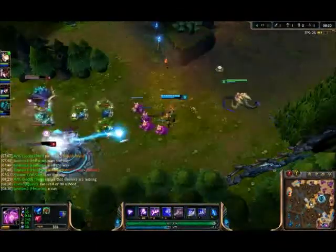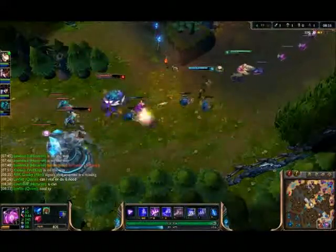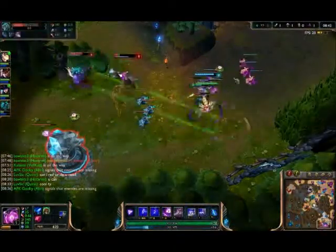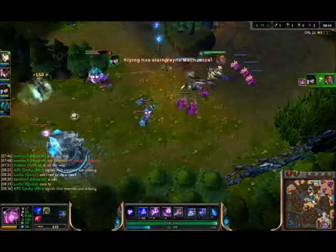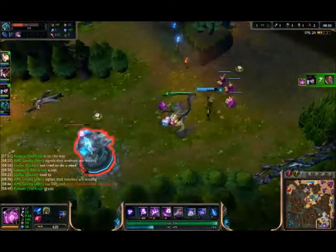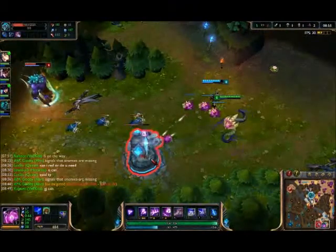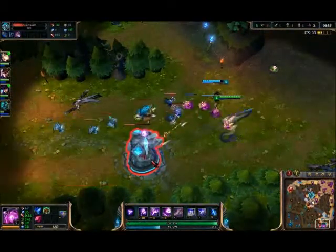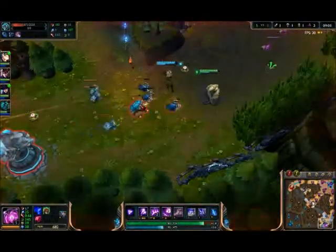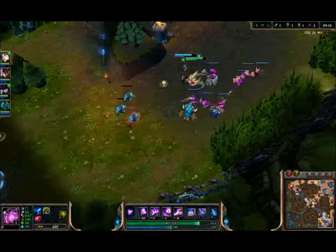Mid's missing — is everything or is dead, so we want to be careful. Assassins are good at roaming. We should push off one more wave and then probably back.